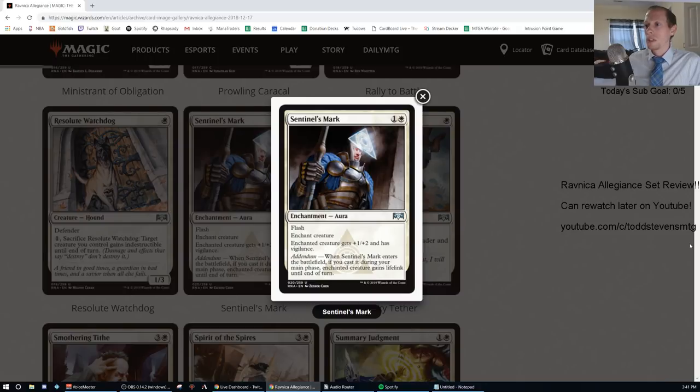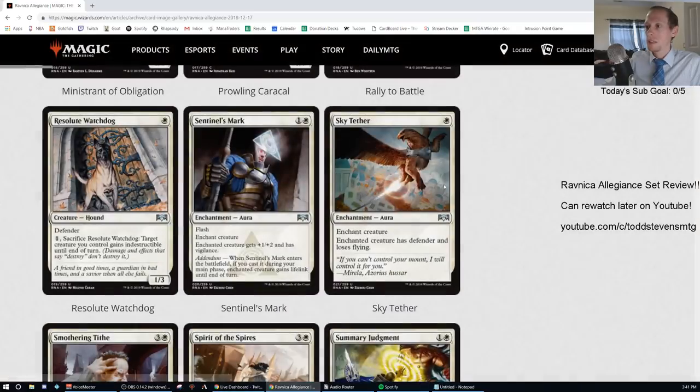Sentinel's Mark: one generic and one white, uncommon enchantment aura with flash. Enchanted creature gets +1/+2 and has vigilance. Addendum: if cast during your main phase, enchanted creature also gains lifelink. F.